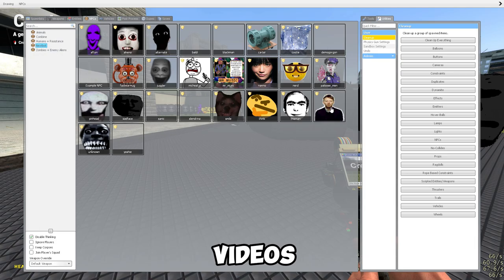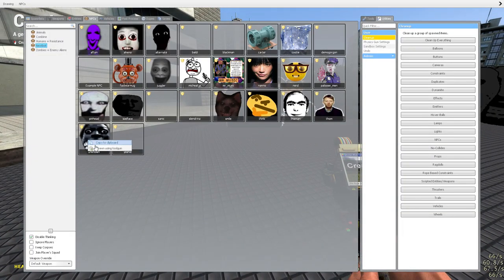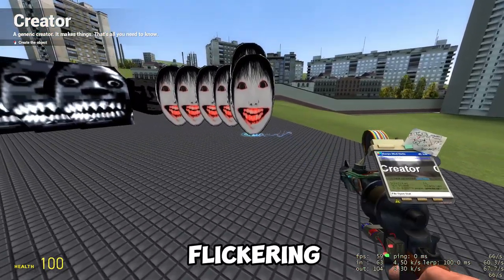Garry's Mod memes, videos, and creations have influenced internet culture and gaming communities. The GM_Big_City map contains a hidden haunted house with spooky sound effects and flickering lights.